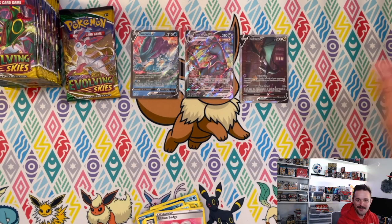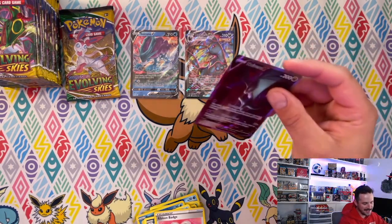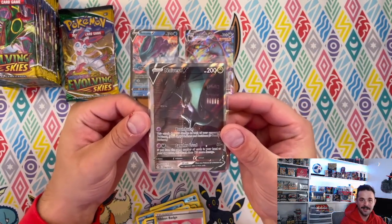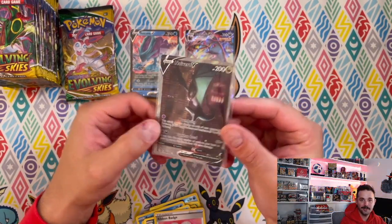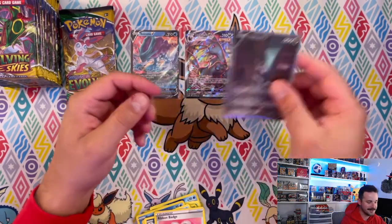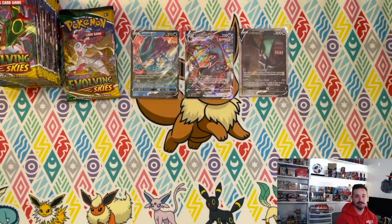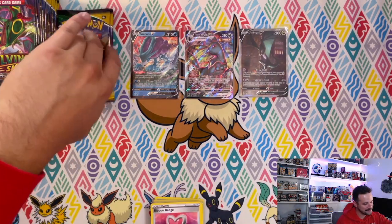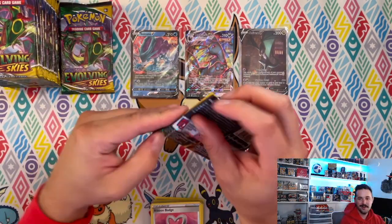Look how off-centered it is, holy cow! We got the Umbreon V alternate art — that is what I'm talking about! It is just about as off-centered as you could get. Look at that left border compared to the right — the back's a little better but wow, that's off-centered.